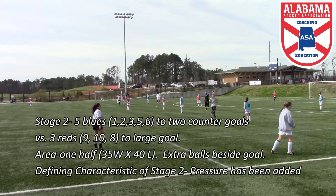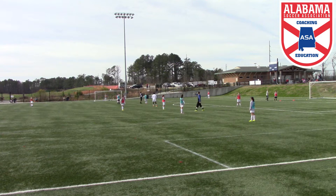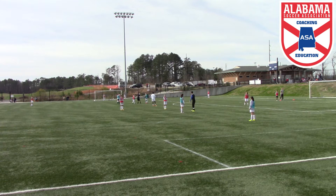Lillie, can you get a target player between the orange cones over there for us, please? The ball's going to start with the goalkeeper. We're going to roll it out to our side backs. The way Blue scores is by passing to the two target players between the cones. Red team, you guys are trying to win the ball back and score on the big goal.